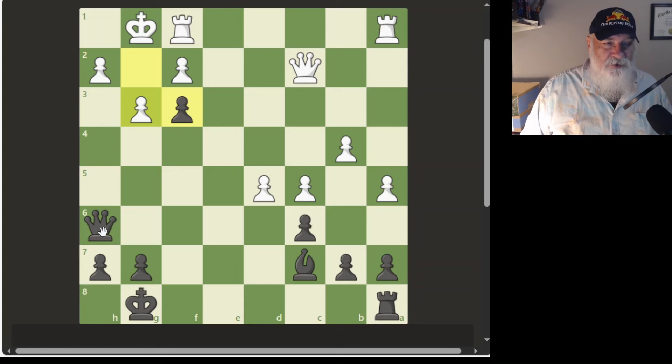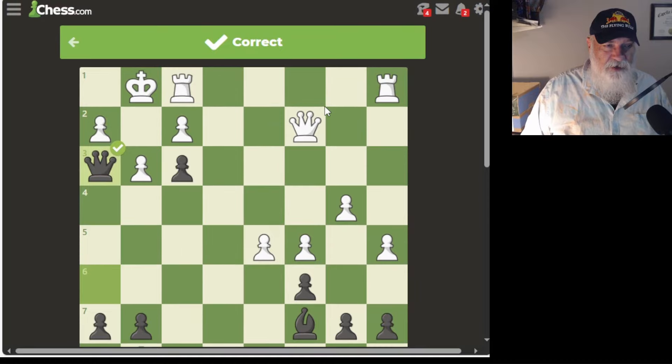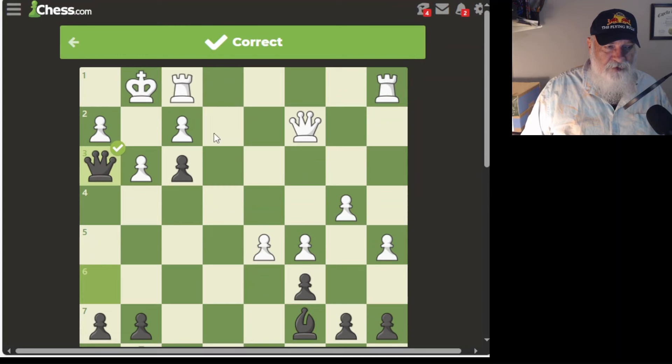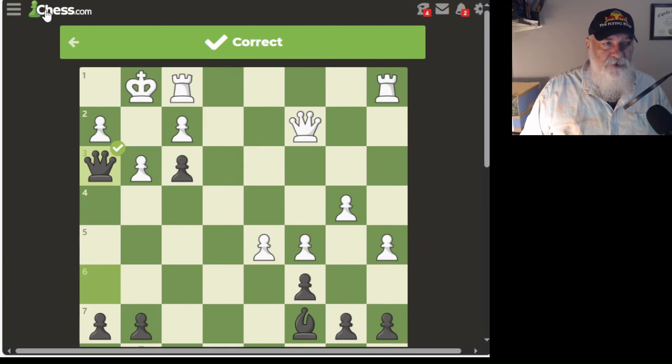I'm going to go ahead and do this here. It's green — that's good. We have one more move to make. He moved a pawn down, I think. Then I go there — that's correct, that's it. If you're smart enough to move here, you're smart enough to be done. Now let's go back to Chess Home and go to the daily games.